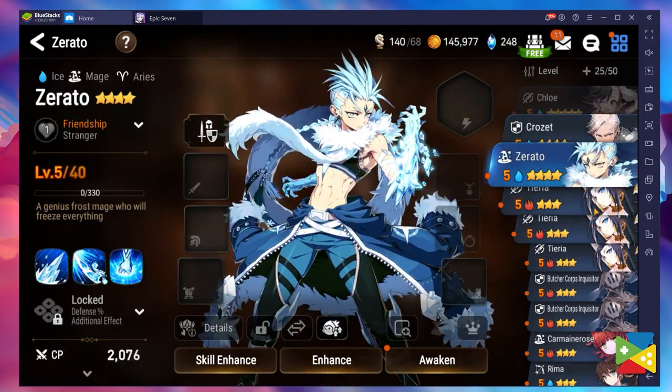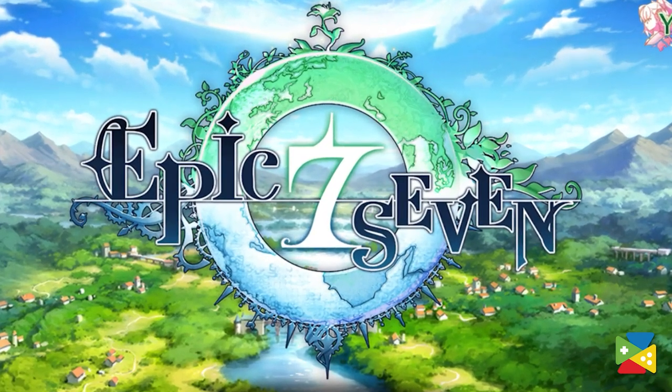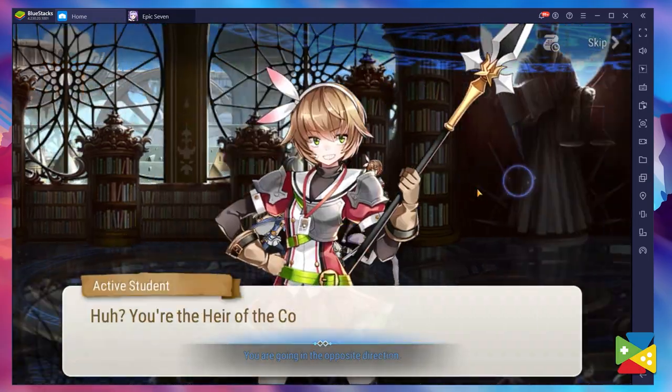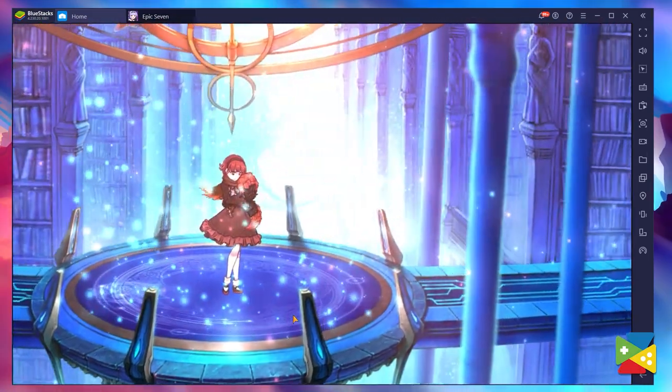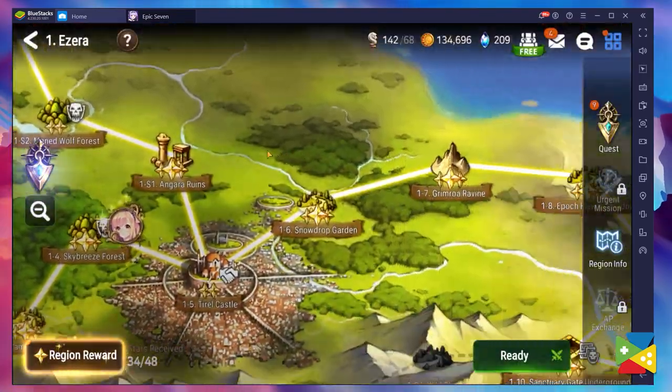Gacha games with captivating stories are rare, but Epic Seven hits the jackpot in that regard. It's not only the story that makes Epic Seven such a great game — the successful title combines classic gacha mechanics with dynamic gameplay and offers a huge world to explore.